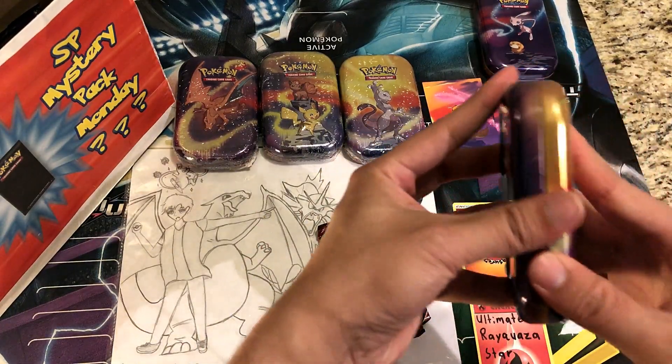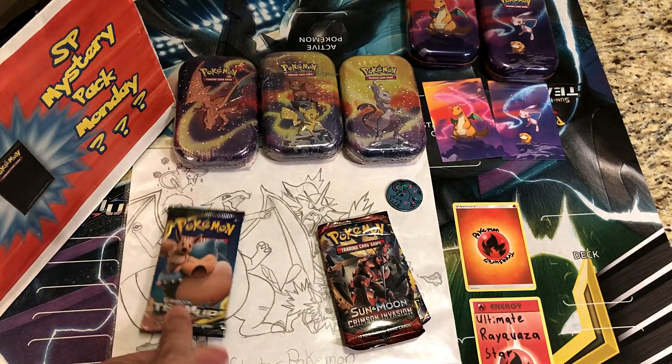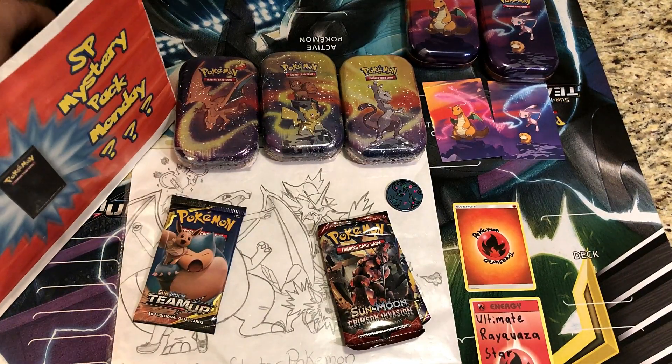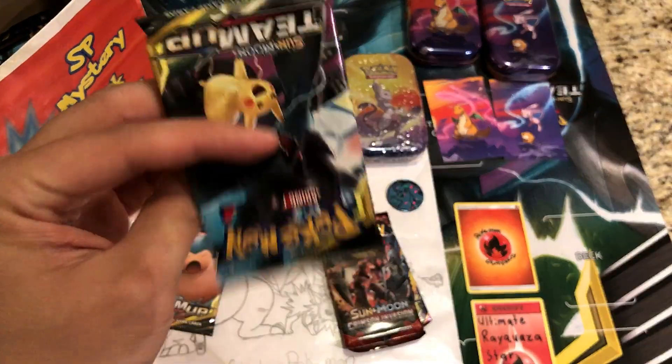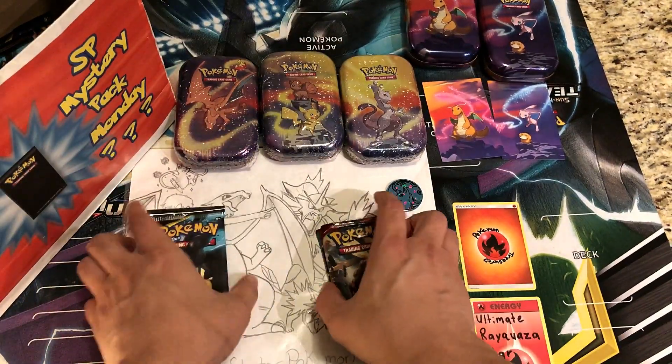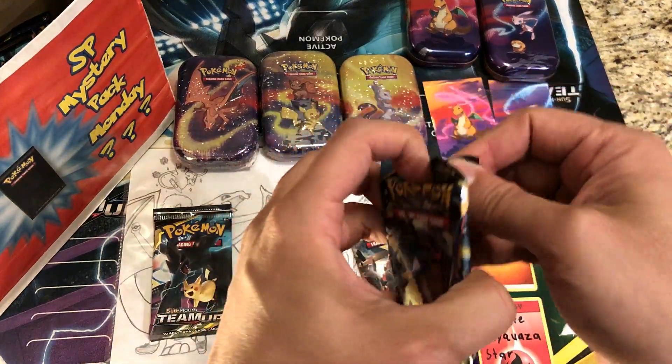Let's see what we get out of the mystery pack box. First pack — we got a Team Up pack. Number two is going to be... another Team Up! Alright, two Team Up packs. We'll start off with Ancient Origins first.